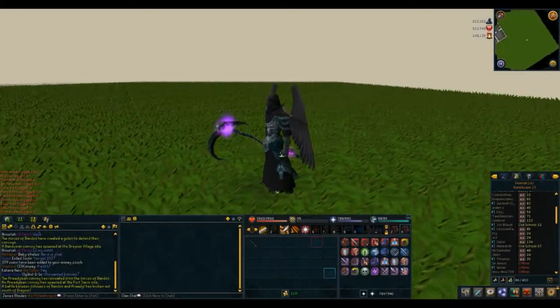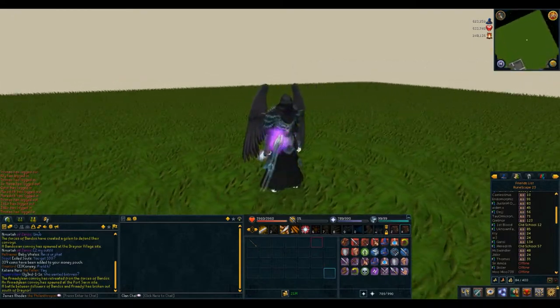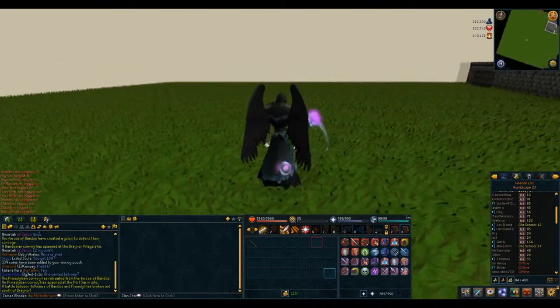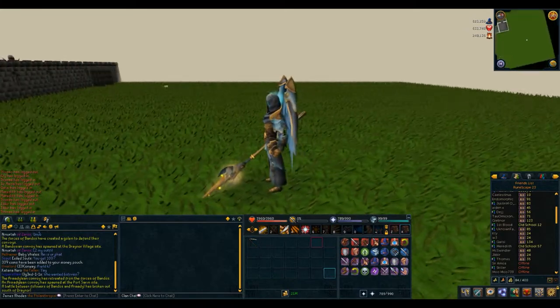First up are the two cosmetic overrides from the Solomon's Store: the Cursed Reaver and the Blessed Sentinel. Their weapon overrides include a scythe for the Cursed Reaver and a lance which overrides spears and hasteners for the Blessed Sentinel. It should be noted that their wings override the cape slot.